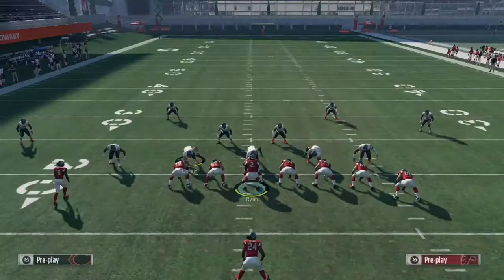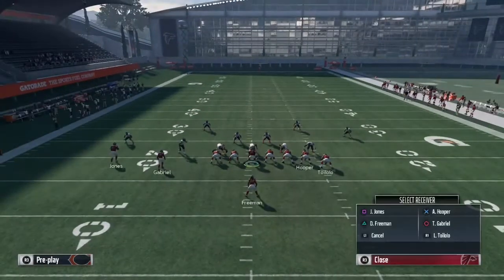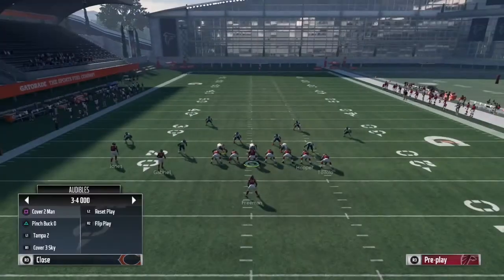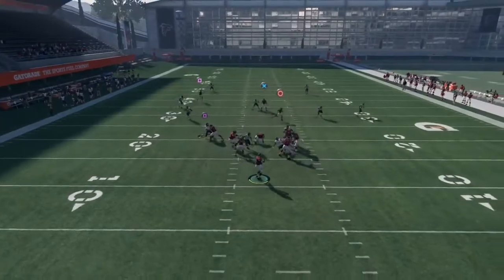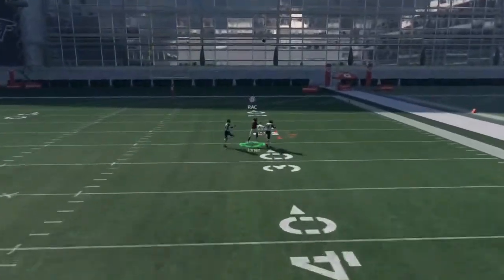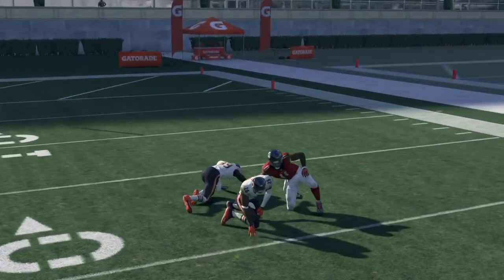Now we're gonna run the play again with X on a curl instead. Put X on a curl, smart route that post route, put Circle on a slant, snap the ball against Cover 2, and Julio Jones gets wide open. As you can see, he's gonna outrun that safety and make a play on the ball. This play is very easy and dirty.